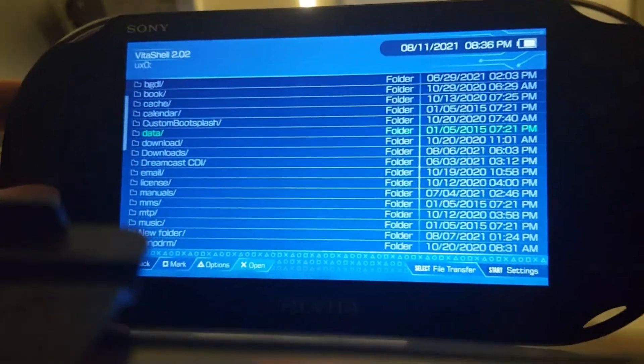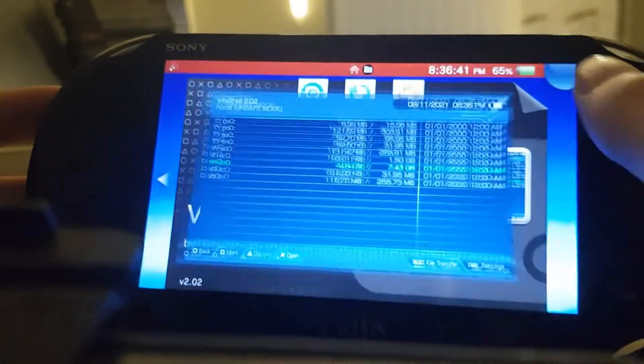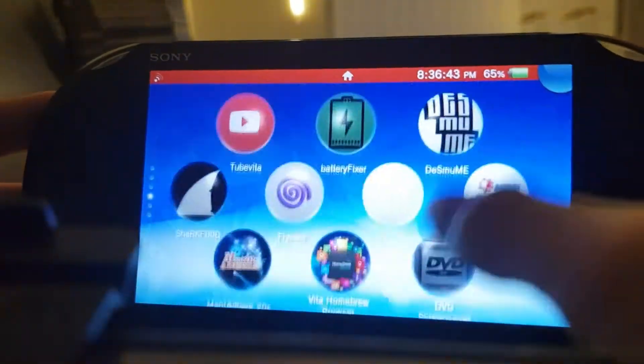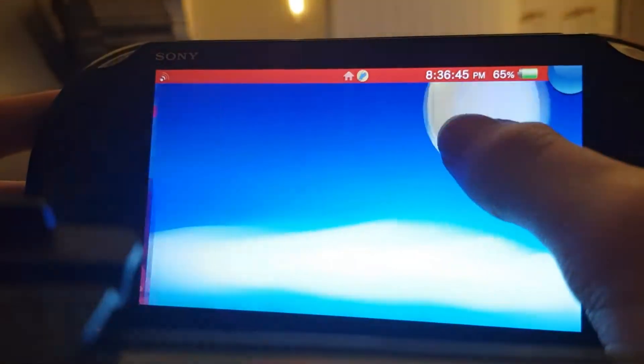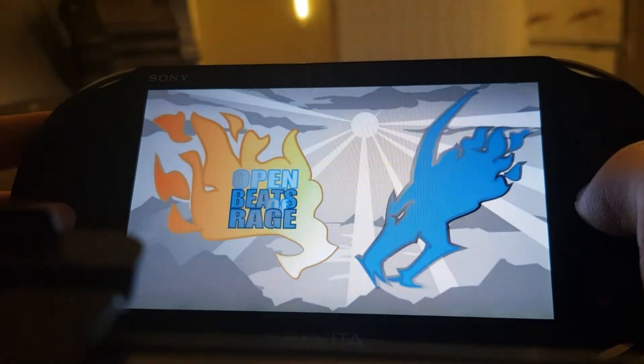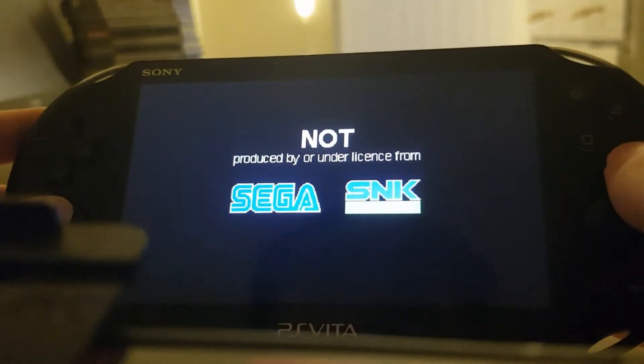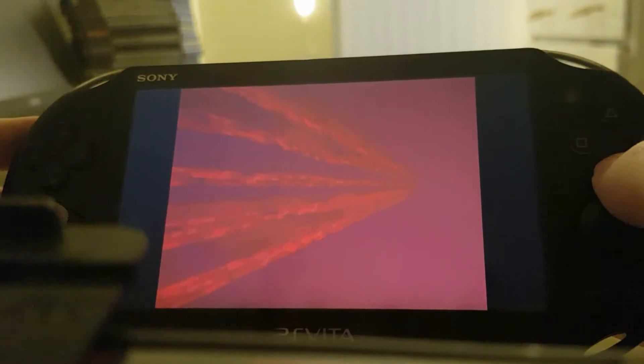After you've done all that, after you've got your game and installed it, you just want to go to your app here. Here it is — Open Beats of Rage. You want to just click Start, and it'll instantly take you to your game. You'll have a nice splash screen there, and these are just custom games, not official or anything like that.